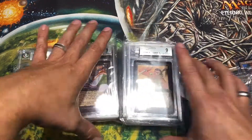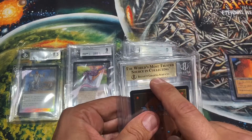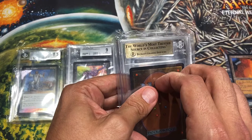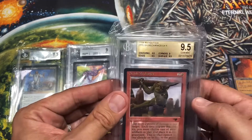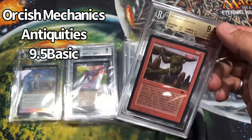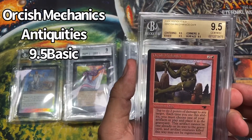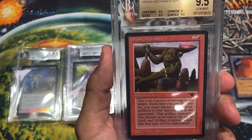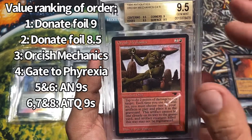Let's get the real card here. This is super hard to get even if you open the packs yourself. It's really hard to get a 9.5 — don't expect 9.5s when you submit cards. I know it's just Orcish Mechanics, a common, but it's so hard to get and it's beautiful. This card should pay for the entire submission, maybe even more.